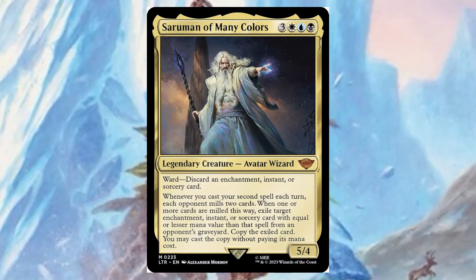Saruman of Many Colors — I like his robe, looks dope. For three, a white, a blue, and a black, it's a five/four with ward: discard an enchantment, instant, or sorcery card — which could be very hard in an all-creature deck. Whenever you cast your second spell each turn, each opponent mills two cards. Whenever one or more cards are milled this way, exile target enchantment, instant, or sorcery card with equal or lesser mana value from an opponent's graveyard, then copy the exiled card and you may cast the copy without paying its mana cost. That's actually pretty cool — if you can protect him, after they pay the ward cost you cast your second spell and you get a free copy of whatever they discarded.